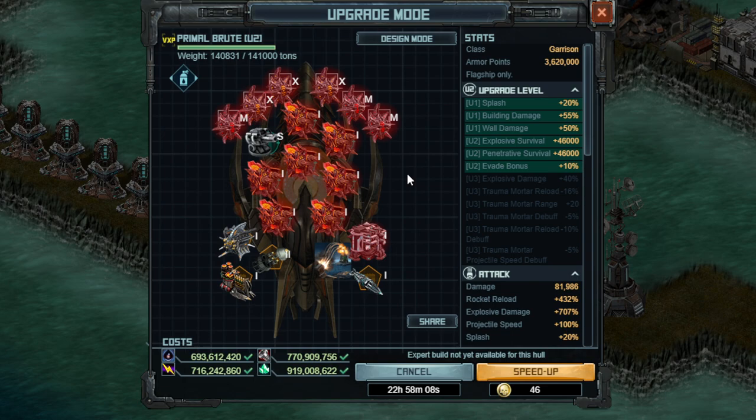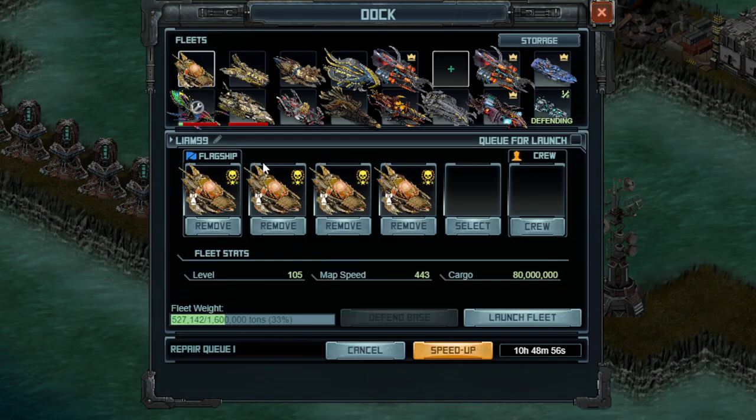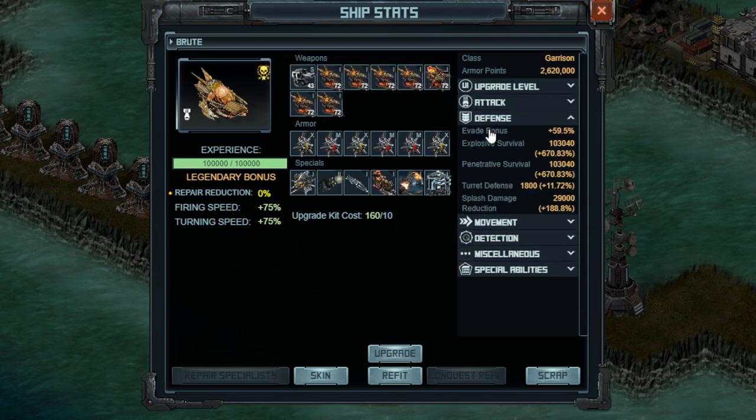The Primal Brute does have 1 million more armor points — you can see it's at 3.6 million compared to the other regular ships over here, which are at 2.6 million. I do have the nice new skin. Some people are making the Brute a high evade ship because of the kingkiller mechanics and targeting, but I don't think that's worth it, and you have to do some crazy builds to get it even close to okay in terms of evade. I'm going to stick with the evade I'm at, which is actually fairly low at 60%, although so much stuff is splash that these ships are going to get hammered anyway, even if they had over 100% evade.